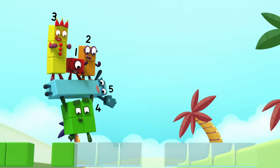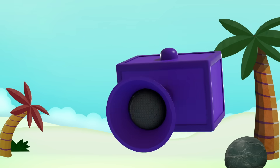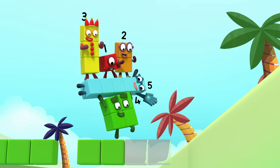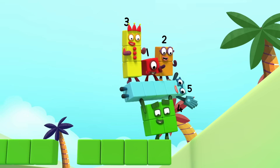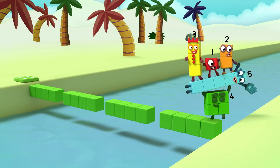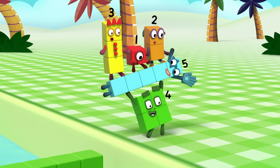Oh. Green, green, green, green, green, jump over the gap. Tell me the pattern. The pattern is: it goes four greens, then a gap, and repeat. Pattern unlocked.